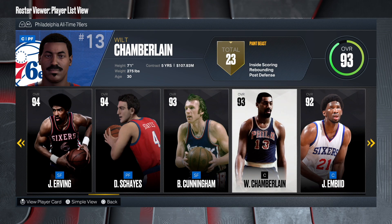I'm gonna be showing you how to make Wilt Chamberlain from the Philadelphia 76ers. This is the build based on the stats he had when he dropped 100 points. So this is the Wilt Chamberlain from that time. First things first, we're gonna check out the attributes real quick.